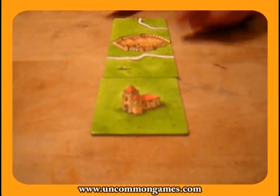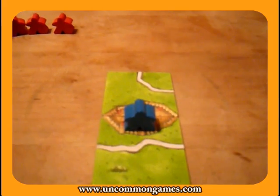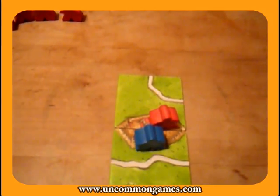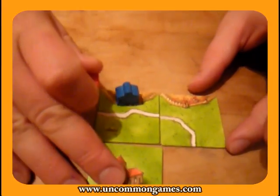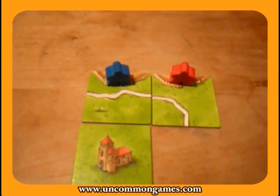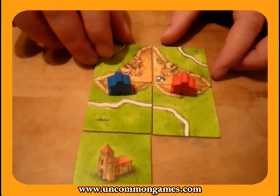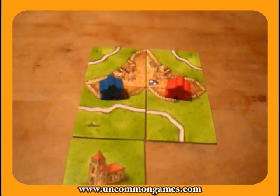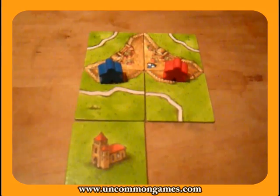One of the interesting things about the game is that if there's already a meeple on a tile, I cannot place my guy on it because my opponent already has one there. You can only place your guy on features that don't have a guy on it already. However, I can place a tile here and put my guy on it because there's no other followers on that particular feature. But with future tiles, if I connect these cities, that's entirely possible — and that's what makes the game very strategic. We would both earn points for that city, but if I manage to have more followers than my opponent, I get all the points and my opponent gets none.